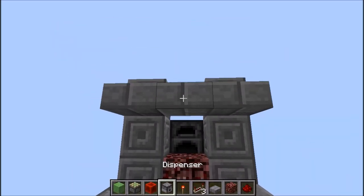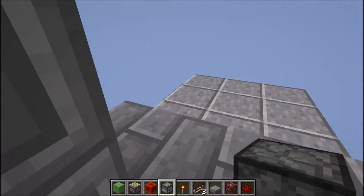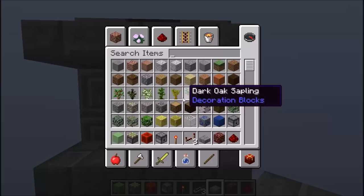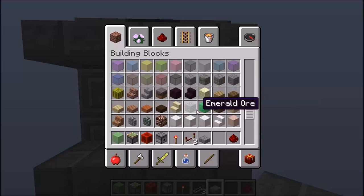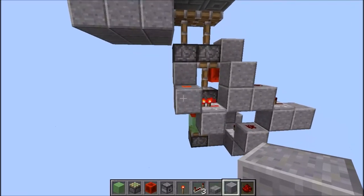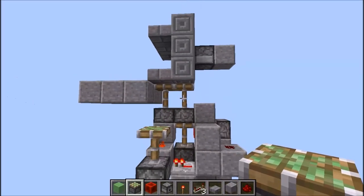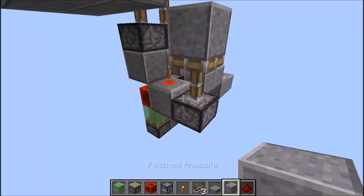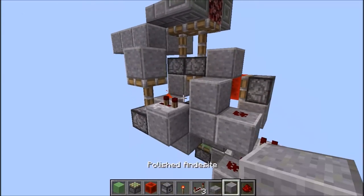On va remonter sur la petite plateforme. Vous allez prendre un dispenser que vous allez placer vers le bas. Ça va être chiant parce qu'il faudra casser la netherrack. On place un dispenser vers le bas. Et on va continuer le système pour faire en sorte que ça donne une petite impulsion lorsqu'on referme le passage. On va reprendre une impulsion. Comme c'est ouvert, l'impulsion est déjà faite. Il ne faut pas inverser le circuit, il faut que l'impulsion soit déjà allumée.